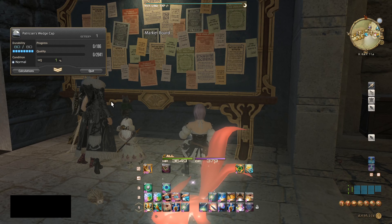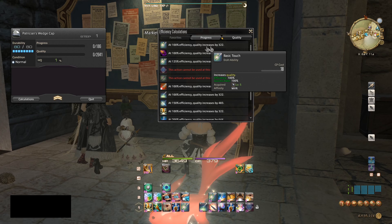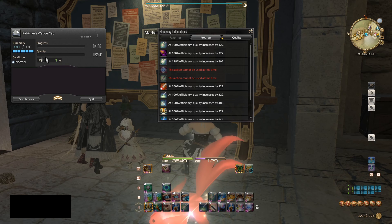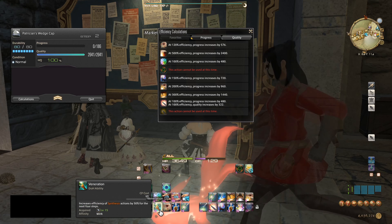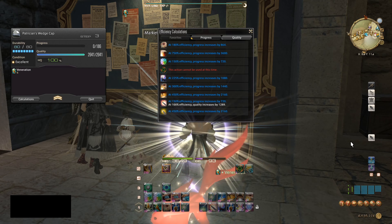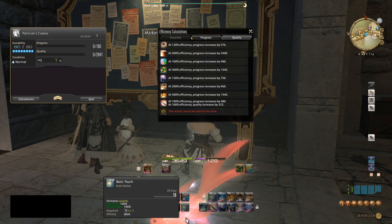This works for all crafts level 70 and under — it will not work on level 80 crafts. But it will work on this item. We press one button called Trained Eye, and it's going to automatically fill up the quality to 100%. Then all we have to do is work on progress: use Veneration, then Groundwork. That should get us to max — and as you can see we tapped it out. That's a level 50 craft, so it's level 70 or under, perfect.